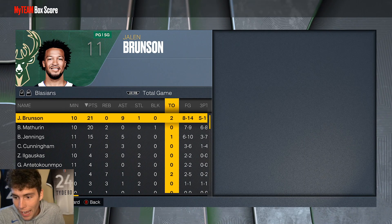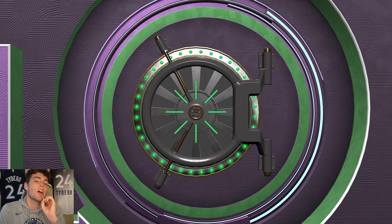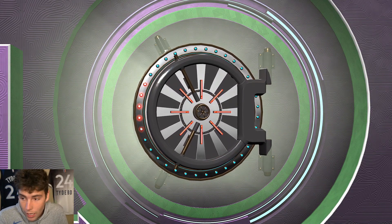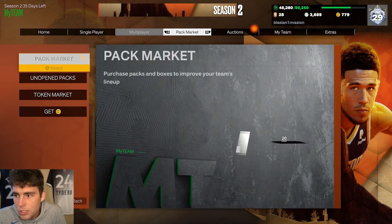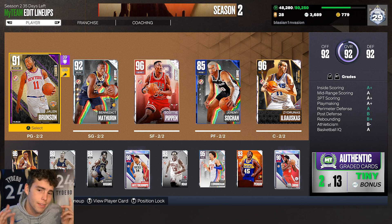We ended up winning by 30 points — an absolute flood. Brunson finished with 21 and 9, played pretty solid. Is Jalen Brunson the best point guard in the game? No. Is he a card you can grind for if you get the block? Sure — if you can get the block and have fun with it, absolutely. There aren't a lot of great budget point guards in MyTeam, so if you're just starting the game, Jalen Brunson might be a great option. If you're a big Knicks fan, go get your card. Drop a like, subscribe if you're new, and as always — love you guys and have a blessed day.